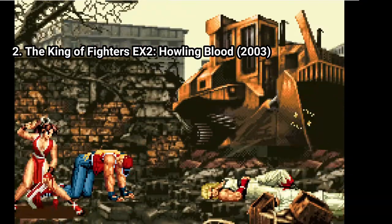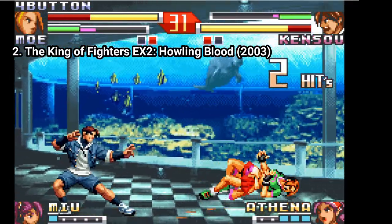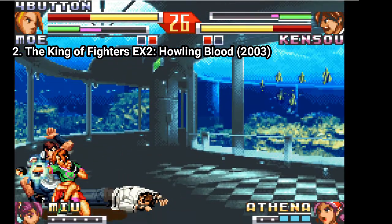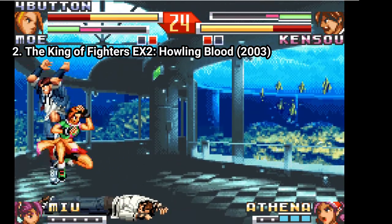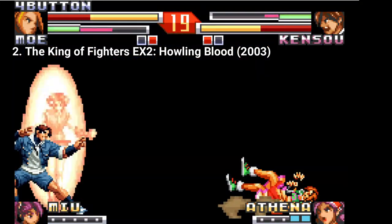In gameplay the controls are also more responsive. Hit detection is better, sprites look better, the audio is much better and the levels look much better too. There are 3 new characters in the game, but fewer characters to choose from — EX 2 has only 21 characters.